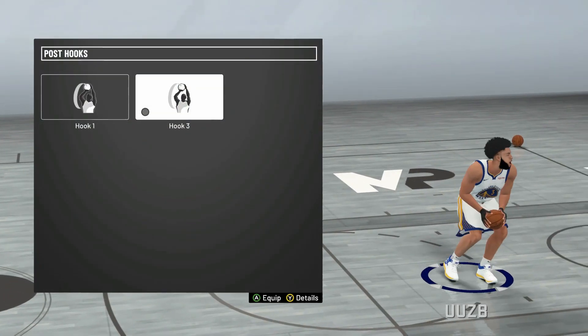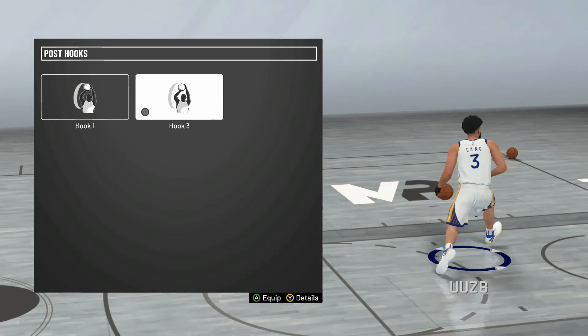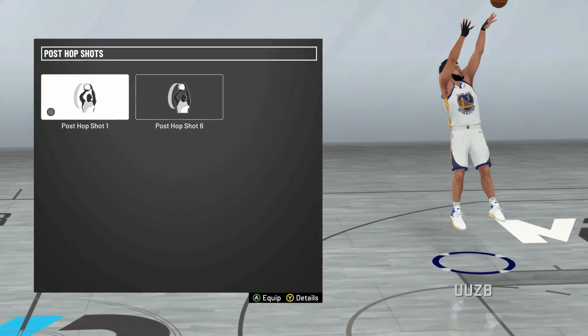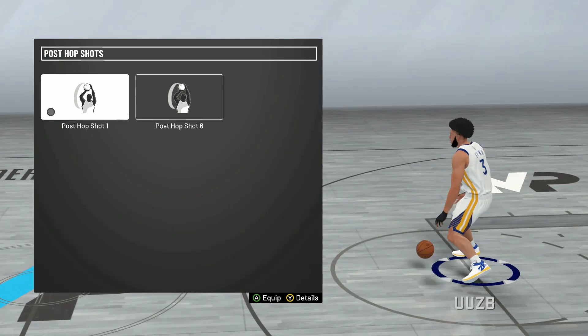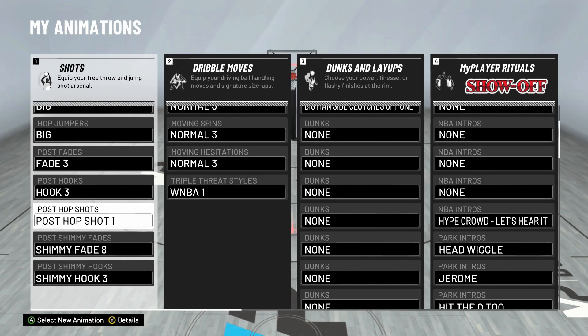Post Hookshot 3 — you want to have this on if you are a glass cleaner, because it gives you a lot of good animations. This is probably the best hookshot one to put on. And then Post Hookshot 1 is back. You can do the little glitchy hop shots and all that stuff. And these shimmy fades, those really don't matter.